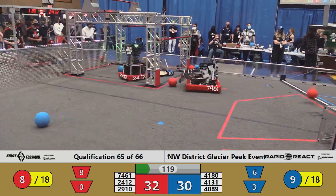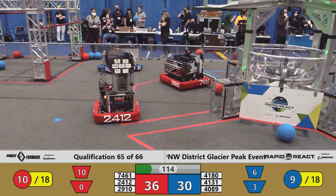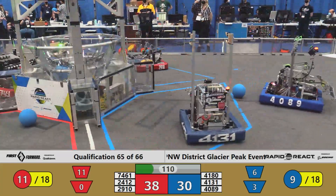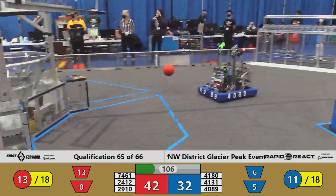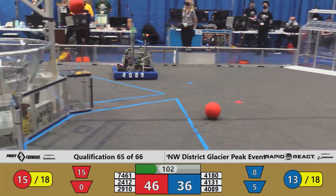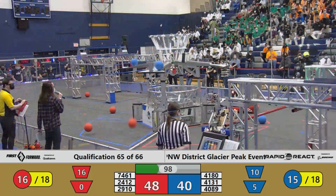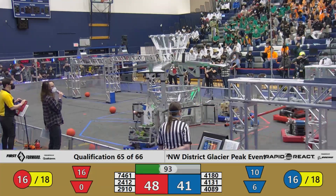Anyone's game, 32 to 30, with red leading as drivers now start taking controls. We have our number one and two ranked teams playing against each other here. Jack and the Bot in red, Stealth Robotics in blue, and Tsuji Squad, I believe they're in like third or fourth right now, also on the red alliance side. Pretty notorious, reliable scoring outbursts from all of these red alliance teams.